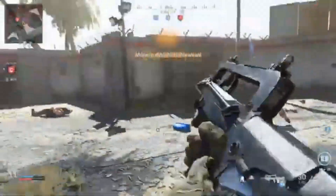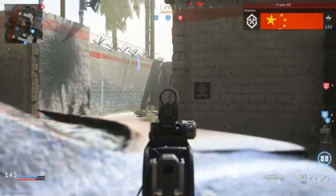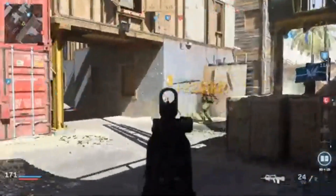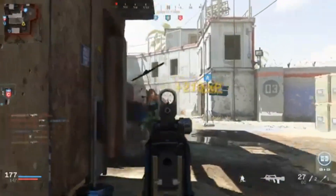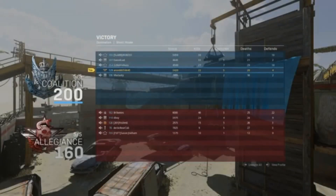That dude was just chilling at the back thinking he was safe. I actually got a kill streak. Their whole team must have Ghost equipped because there's not one dot on the minimap. I was too busy looking at it. It's so weird going from 10v10 to 5v5 — it feels like there's no one to kill. That guy hit me once and thought he killed me. I felt super sluggish and rusty, maybe because I'm just not used to tapping the trigger for a burst.